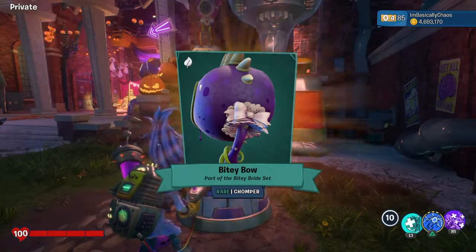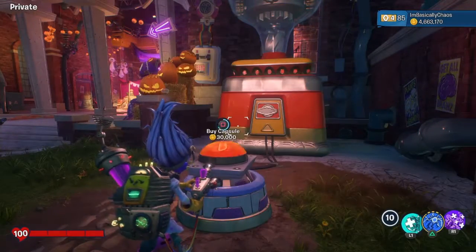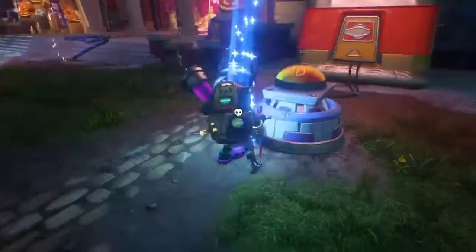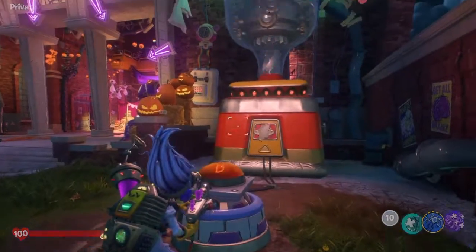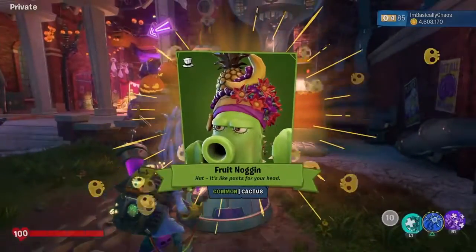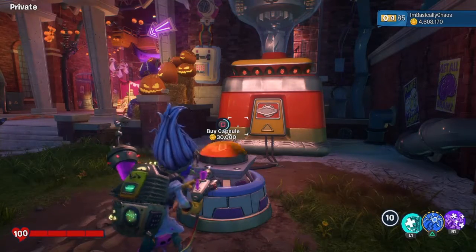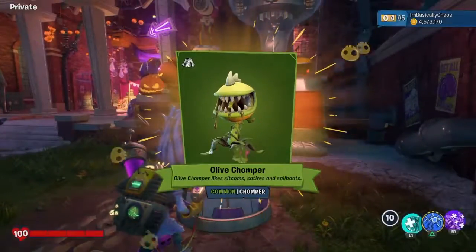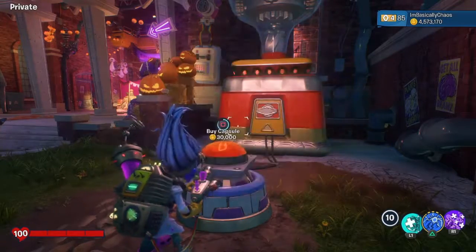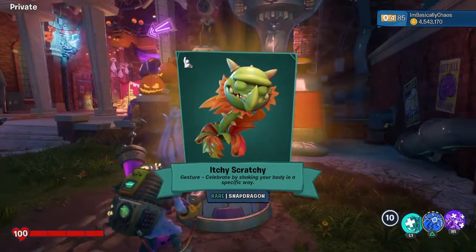Bitey bow. Pigtails of Power — oh my god! Fresh Princess Cap. Fruit Noggin — it's pretty good, but I like my Cowboy. Spido hat. Olive Chomper, okay. I already have the Leaver one. Itchy Scratchy.